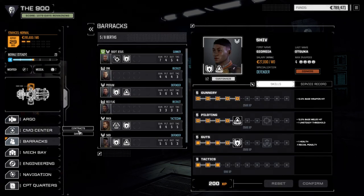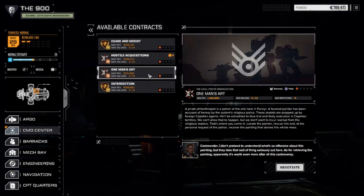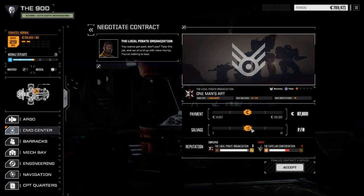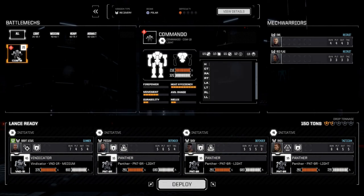Let's go to the contracts. We're still readying one of our Panthers, so we'll have an extra mech in the bay. We're going to do 'One Man's Art' today - it's a recovery in the polar region. We'll be facing two lances: there's the person himself we need to rescue, and we also need to get his artwork out. Two lances at one skull, probably a couple of light lances that are partially damaged. Since we're doing okay for stuff, we're going to go max salvage again and accept this.